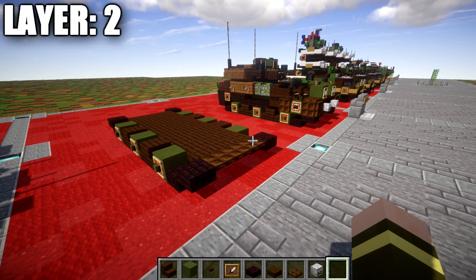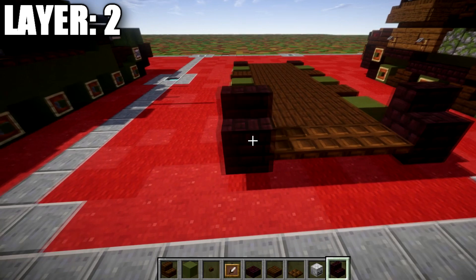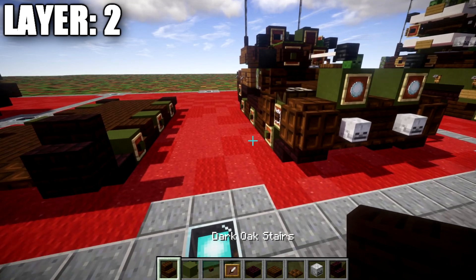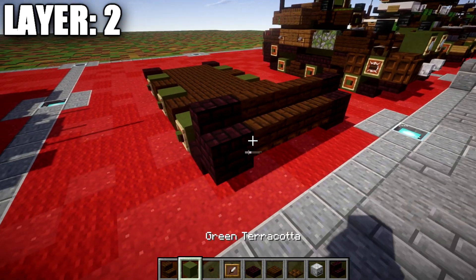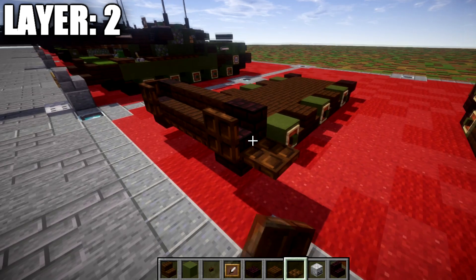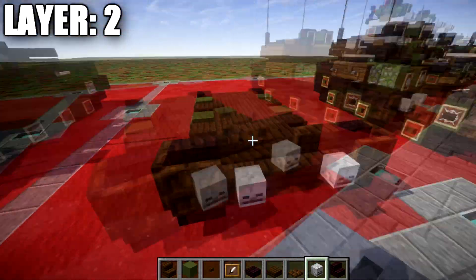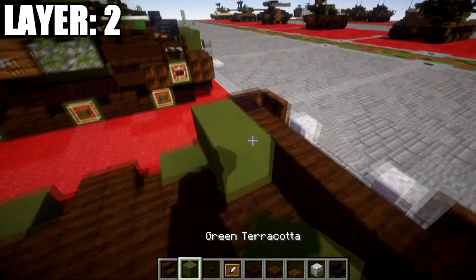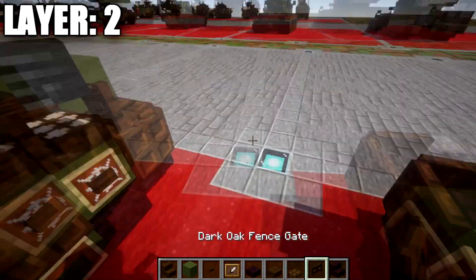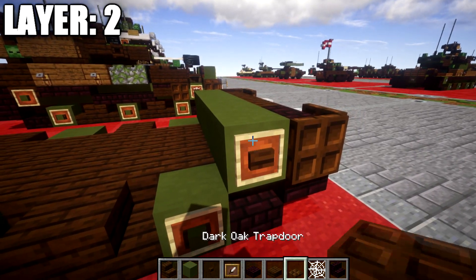Moving into layer number two. For layer two, we're going to grab a nether brick stair and place down a nether brick stair on top of those top slabs. Across in between these stairs, we place down a row of one, two, and three dark oak wood stairs. We then go to the front and sides of the nether brick stairs and place down dark oak wood trapdoors wrapped around like that for the fenders. Coming off the dark oak wood stairs at both ends, we place down a skeleton skull. Then taking green terracotta, we place down a row of five across, dark oak wood buttons on both sides, an item frame, and in the item frame a cobweb — for the sprocket wheels.